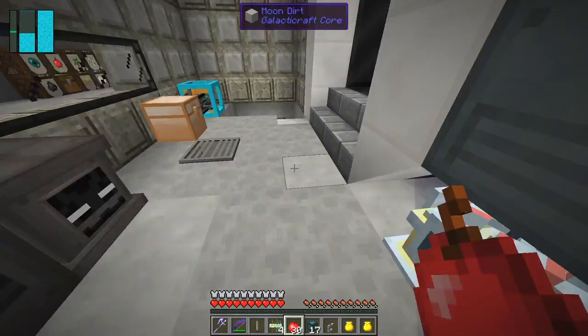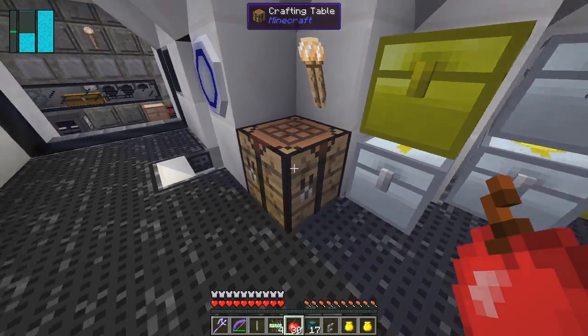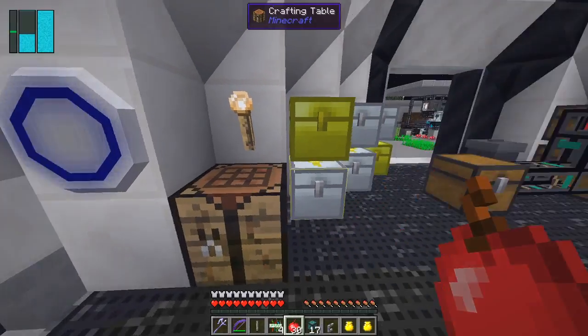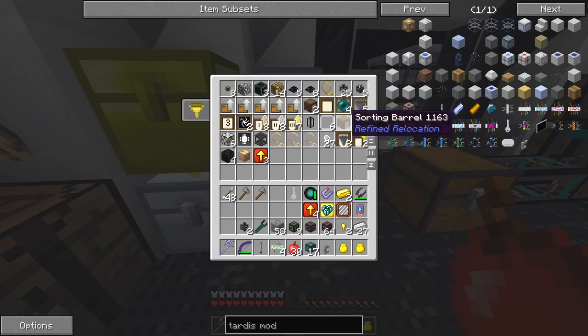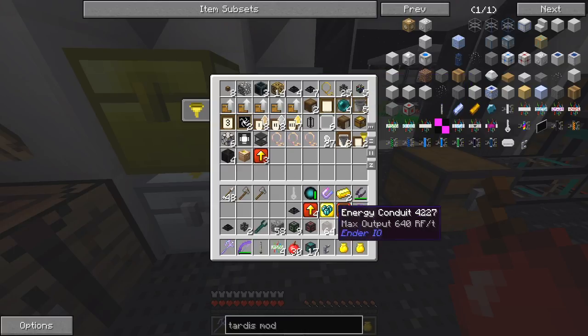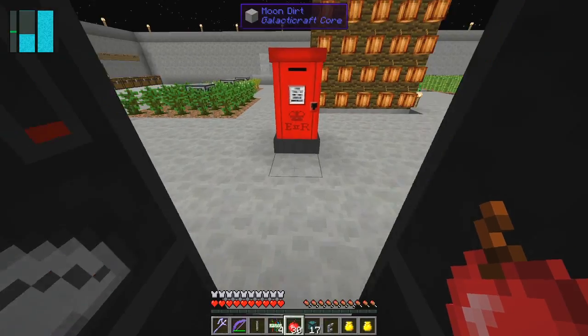I think that'll do for now. There's plenty of chests in there as well. Item conduits - now I've got plenty. I think I've got some more extra utility stuff in one of these chests. I'll take a transfer node and the rest of these upgrades. We're probably going to take some more transfer pipes for that as well.